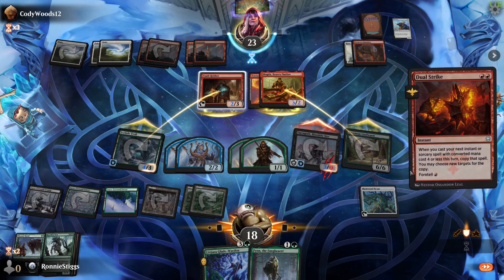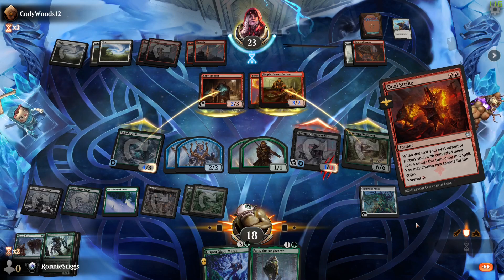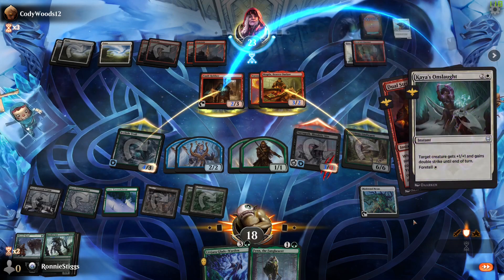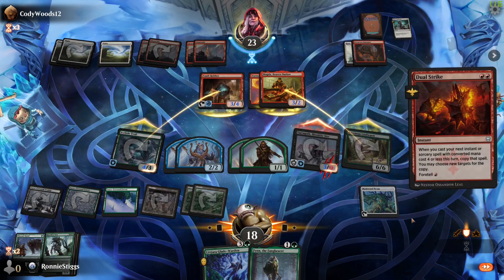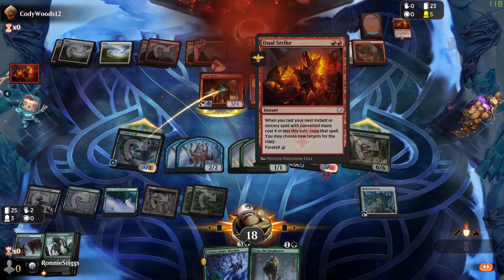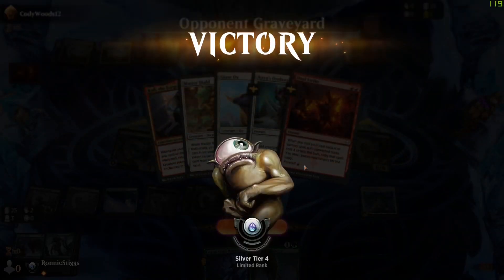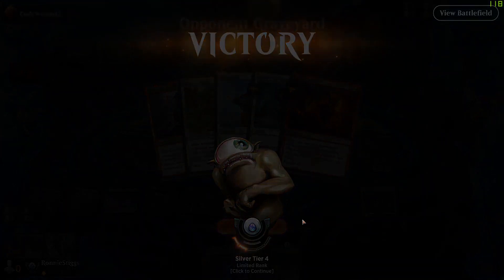Dual Strike — when you cast an instant spell, experience for this. Okay. I'm confused on why... do you not cast? You cast it with Foretell, don't you?